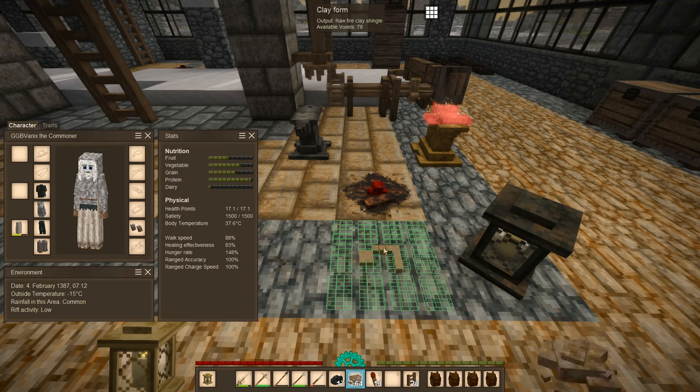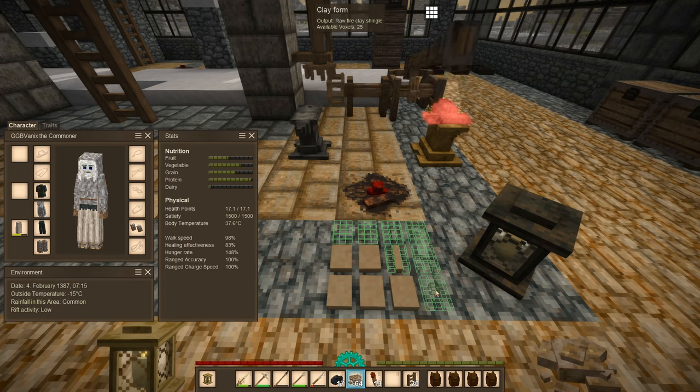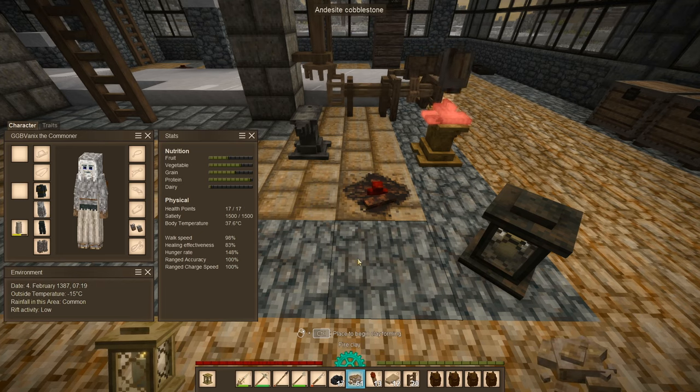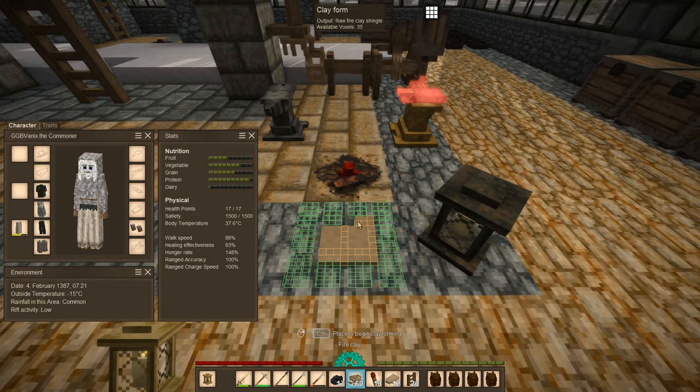In the meantime we'll make some more fire clay shingles - another set of three stacks. I think this is pretty much what I'm gonna be doing for the rest of this play session: just make fire clay shingles while I make the armor.